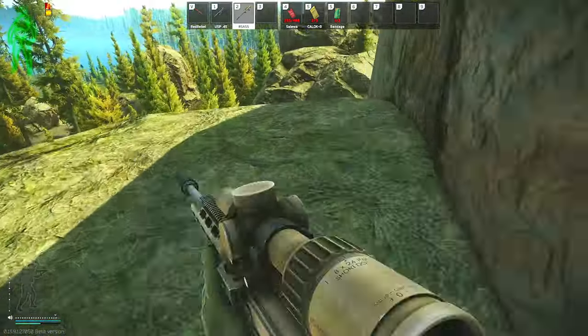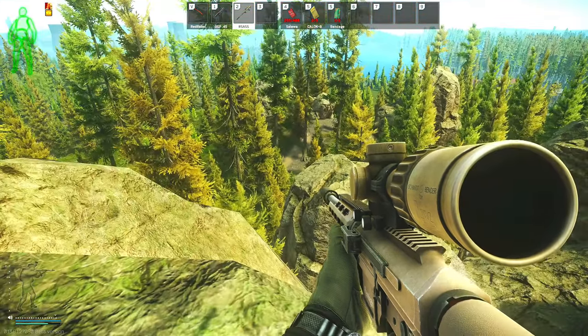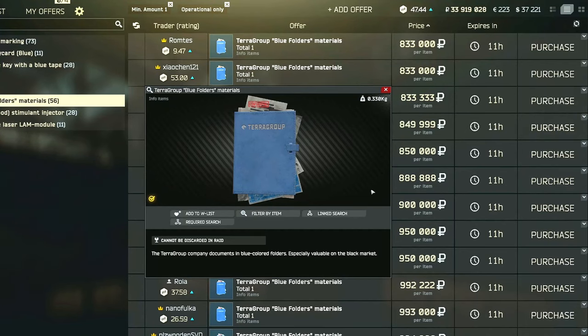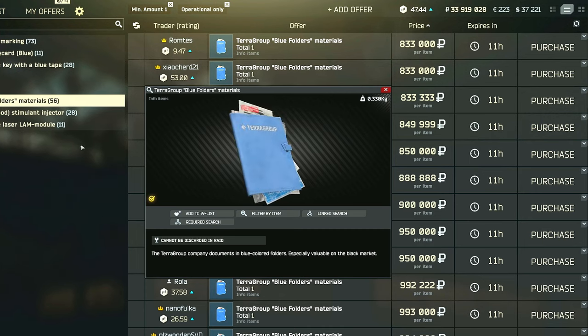Once your eliminations are completed, you'll be able to take the blue folders up to the Usyk camp to plant them. To get these folders, you can find them in safes or drawers, or in various spots on Lighthouse — most people have luck inside or on top of building number two at the water treatment plant. It's also possible to just buy them from the flea market for usually around 600k.